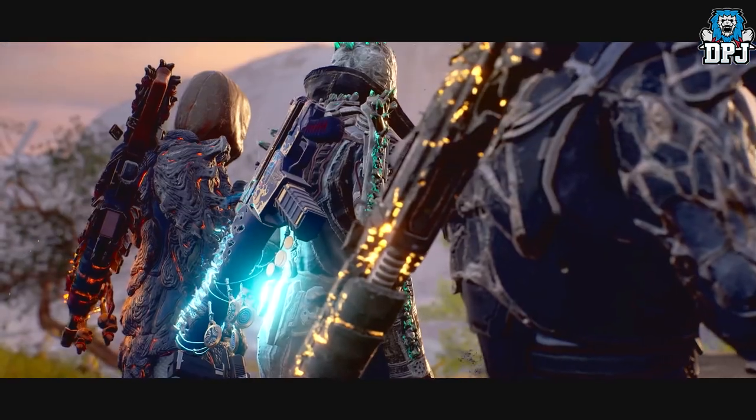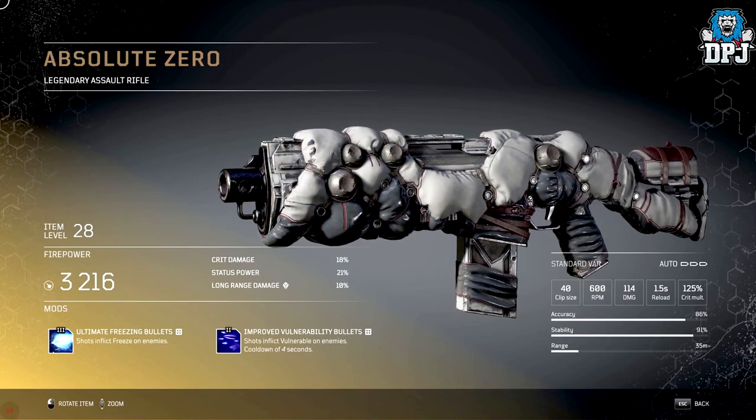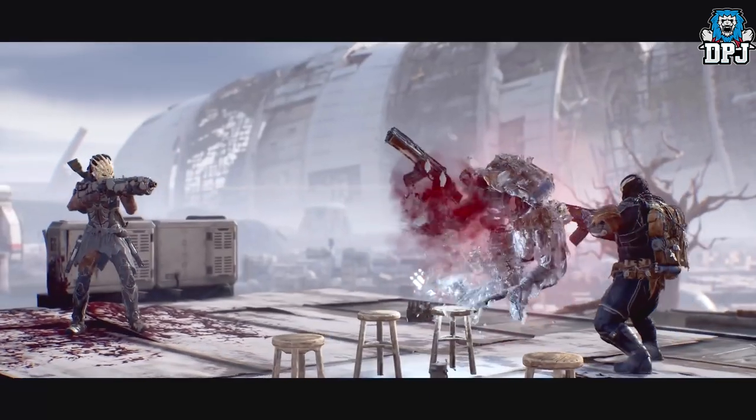The main difference between legendaries and lower tier weapons is legendaries have their own unique tier 3 mod. Let's get into the weapons. First we have the Absolute Zero — an assault rifle. Item level can be maxed out at level 50, but these stats are not static and can be upgraded. This legendary's specific mod is Ultimate Freezing Bullets: shots inflict freeze on enemies.